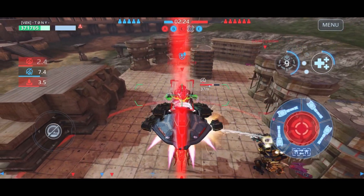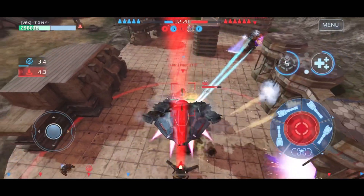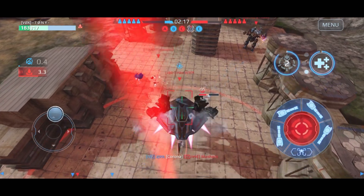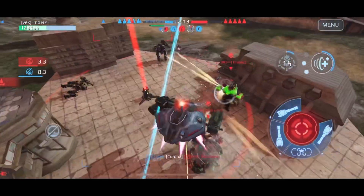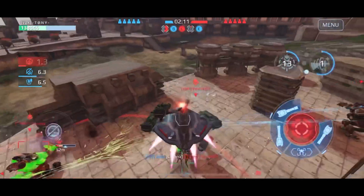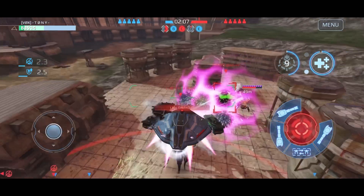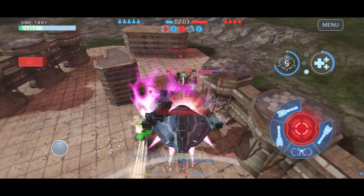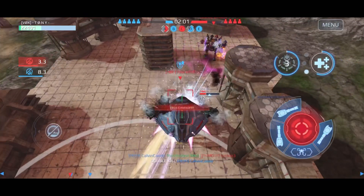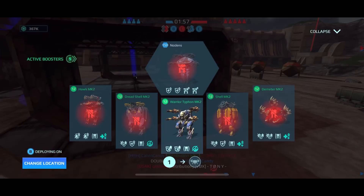The disadvantage to running this setup is it doesn't do great damage to regular bots. The hitbox on regular bots is a lot smaller than Titans, so the pellet spread for these shotguns mostly misses even if you're aimed in perfectly at a regular robot. They do so great against Titans because the Titan is such a larger target — most of your pellets are hitting. And they took me out there.